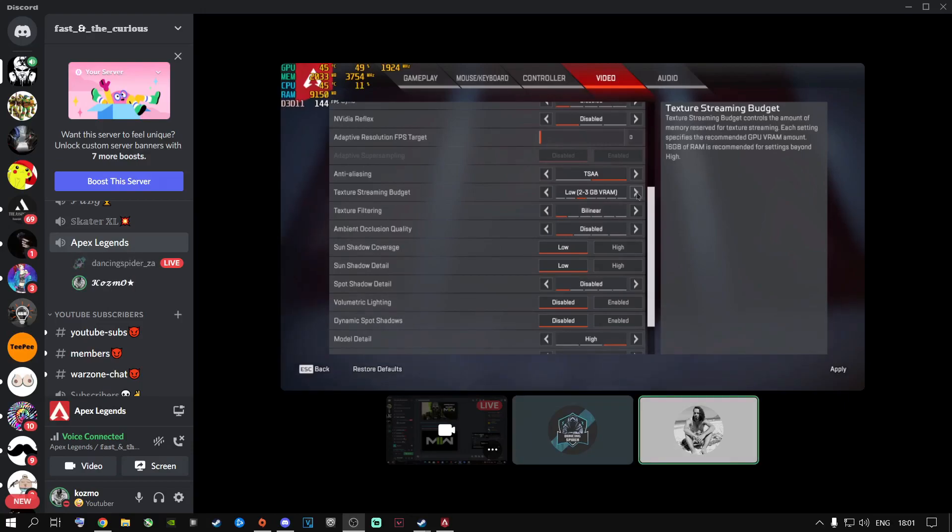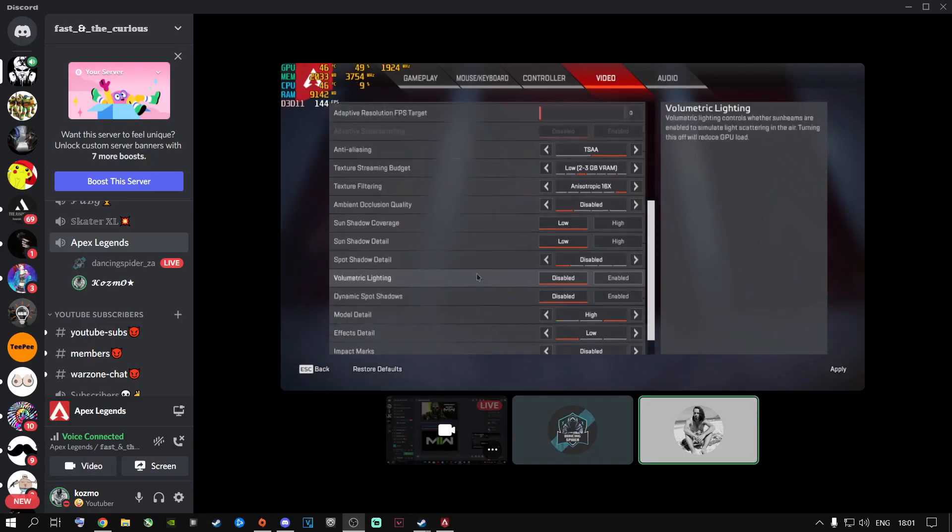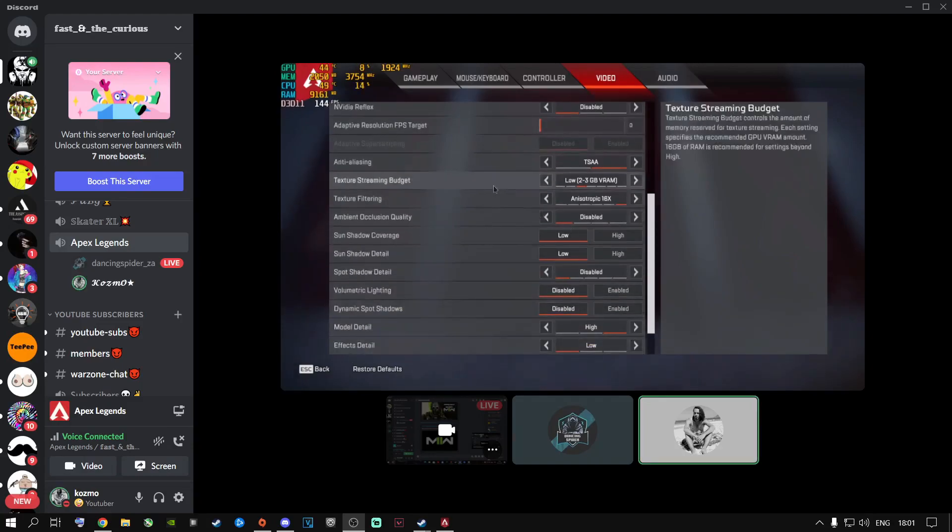Texture filtering: put it all the way up, times 16 — leave it there. Then this is all fine, go all the way down. So: high, low, disable, low — that's perfect. Press apply, apply the settings, go back, escape.